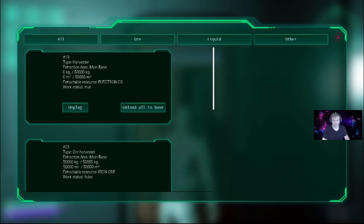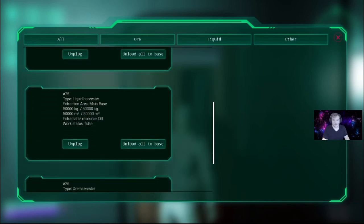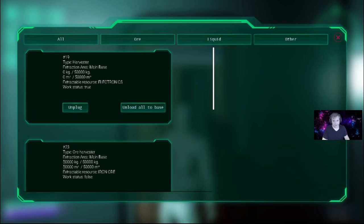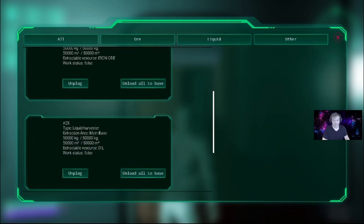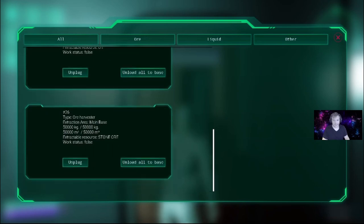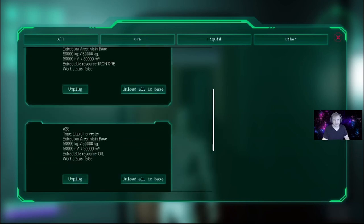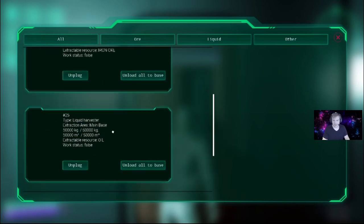I've already constructed four harvesters: the electronics one first, then an ore harvester plugged into iron, then the liquid one plugged into oil, and lastly another ore harvester plugged into stone. That's the order I'd suggest, though you don't have to follow it exactly. I definitely suggest getting the electronics one first — from there, you can decide what else to build.